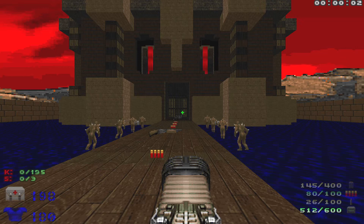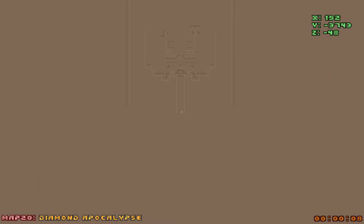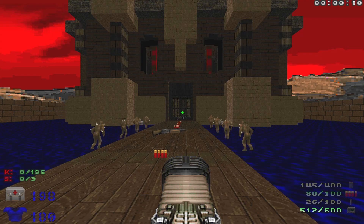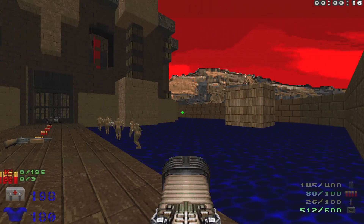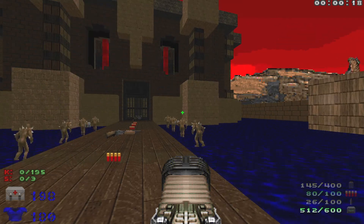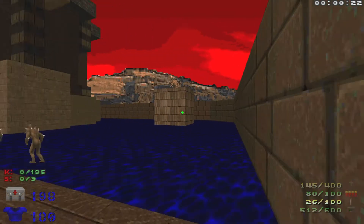Welcome back to my 100% playthrough of Anomaly Report on the expert or ultra-violence difficulty. This is Map 20: Diamond Apocalypse. We have 195 kills and three secrets, and we have some imps in front of us, a couple of mancubi, as well as a couple of revenants, cacodemons, and some arachnitrons on either side.